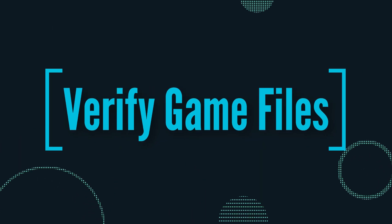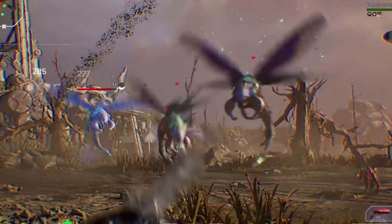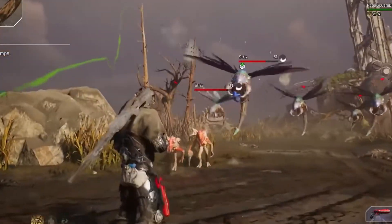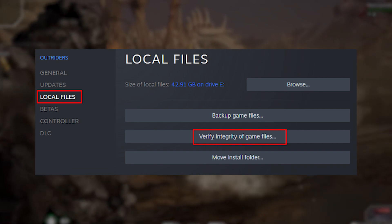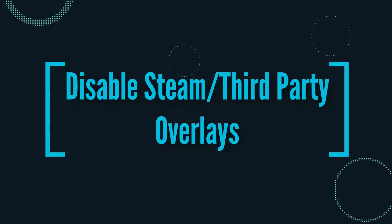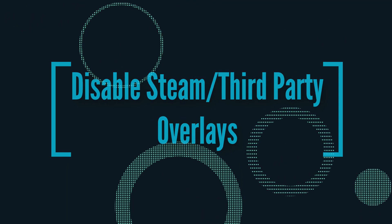Verifying game files — sometimes doing this will fix any odd in-game performance issue you are having. You can find this option via the same properties menu from the previous tip.